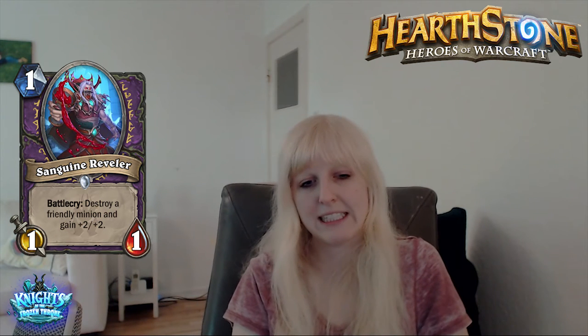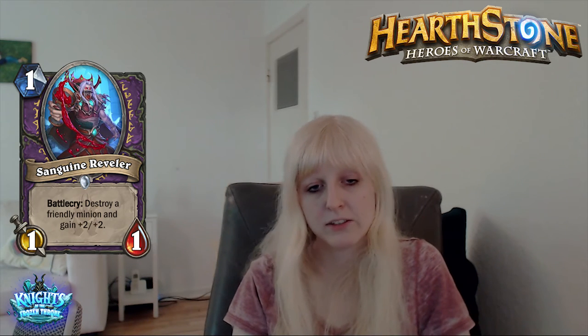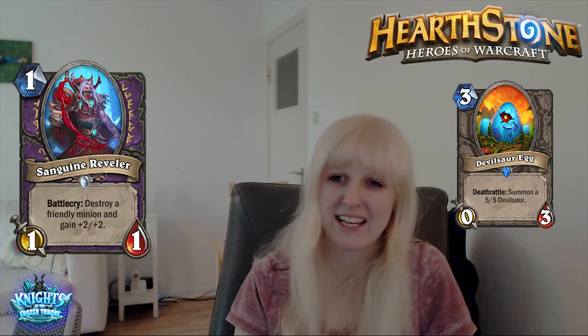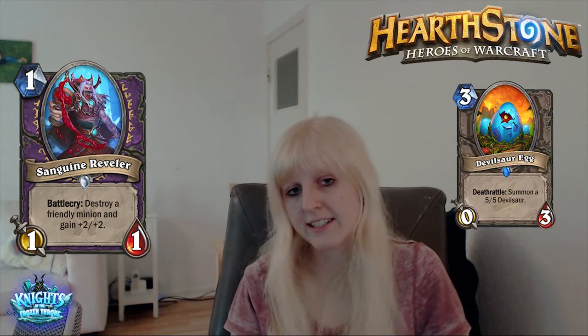Sanguine Reveler. 1-mana 1/1. Battlecry: destroy a friendly minion and gain +2/+2. This looks okay but just play Flame Imp instead. You could combo this with eggs and then it might actually be good if the egg Warlock theme works out in standard.